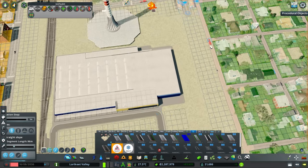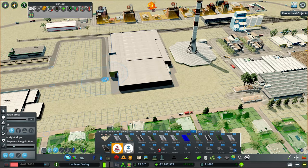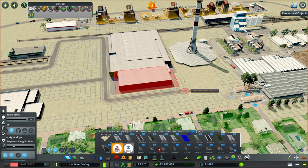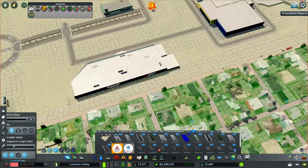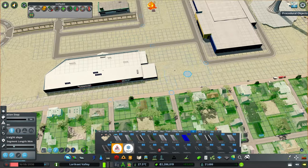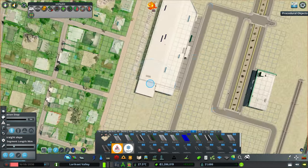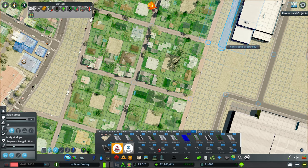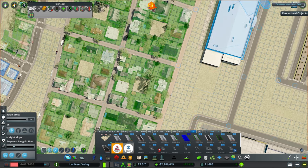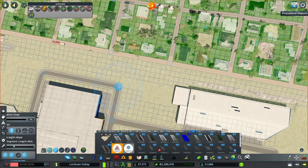The other thing we want to do is just get some roads going around the back here as well to access the loading docks. I think this doesn't actually have a loading dock on the model but I'm going to assume that there would be a loading dock back here. In fact we might use this so it's a little bit straighter.